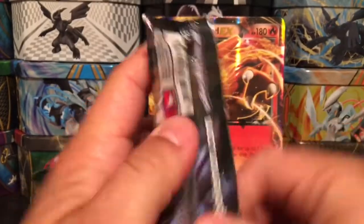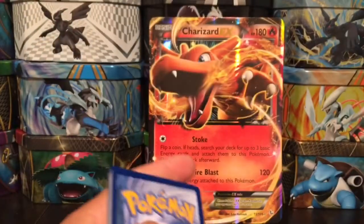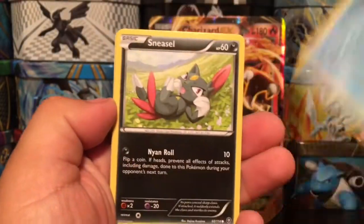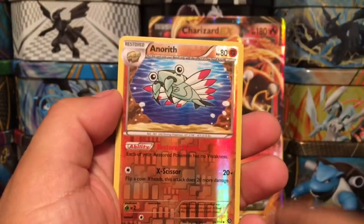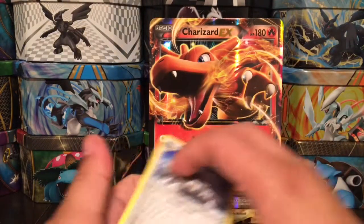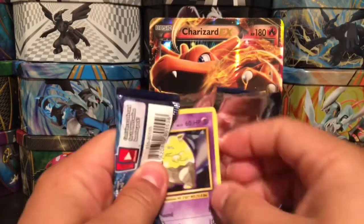Here is the Steam Siege pack. We have Yanma, Mankey, Mantine, Sneasel, Hippopotas, Fletchinder, Dwebble, Zubat, a reverse holo Amoonguss, and a Bastiodon - that is a rare non-holo. So far we've gotten zero holos or reverse holo rares, so hopefully this last Evolutions pack can come to the rescue today.